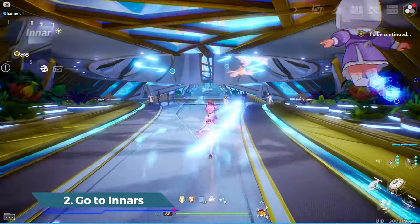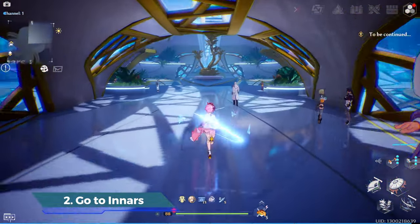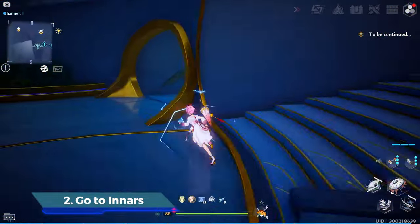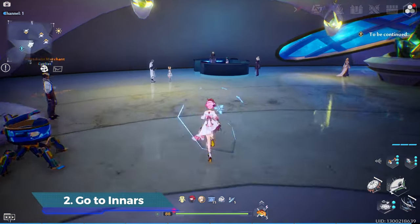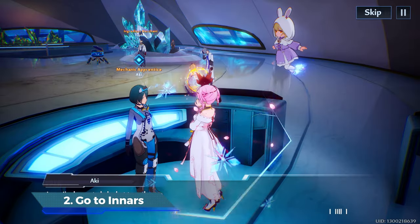After you're done with the chapters, go back to the Inars. This place can be confusing, no joke. When I first entered this place, I was stuck and couldn't find where I needed to go. Follow the video if you're lost like me. Talk to the NPC, then Aki to activate the quest.